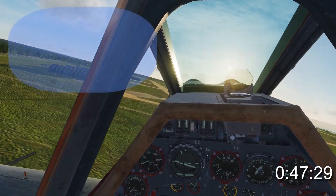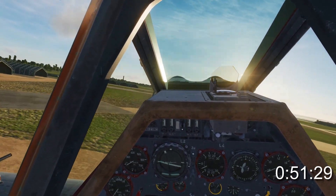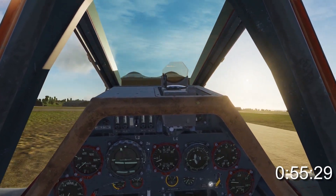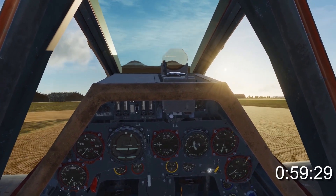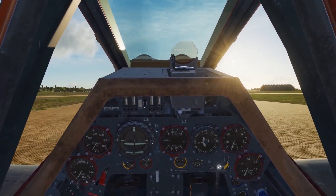Reduce speed to around 190, adjust trim and rudder for crosswind. As you cross the threshold, reduce to between 160 and 180. Make your descent shallow, adjust for crosswind. As you touch down, flare slightly into a three-point allowing the aircraft to stall. Stick fully back, throttle back, with light braking and rudder to stay on course.